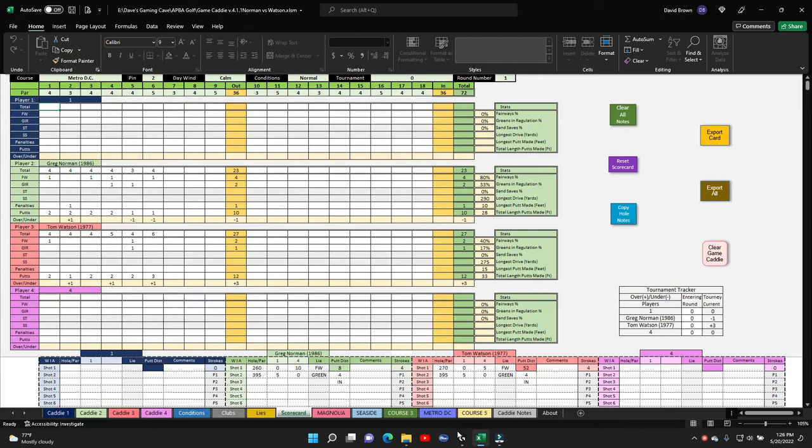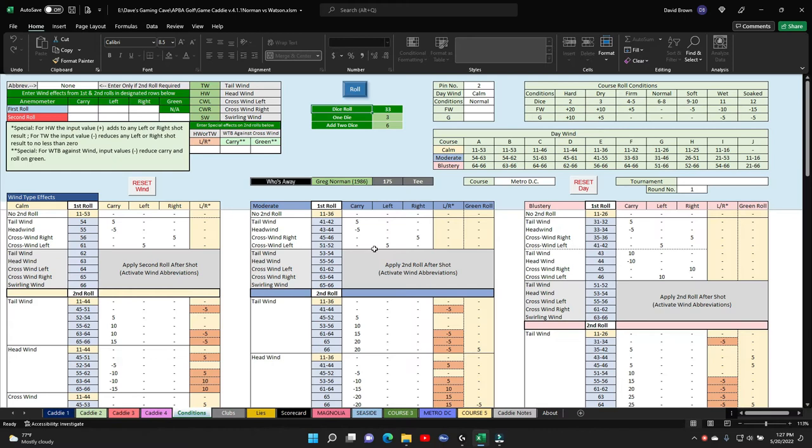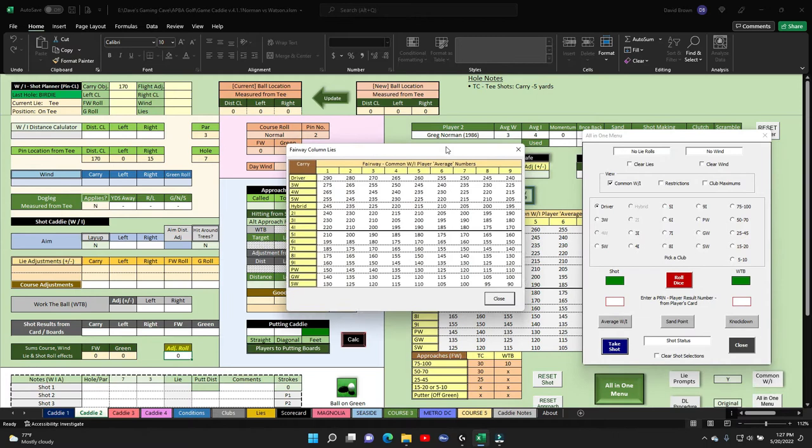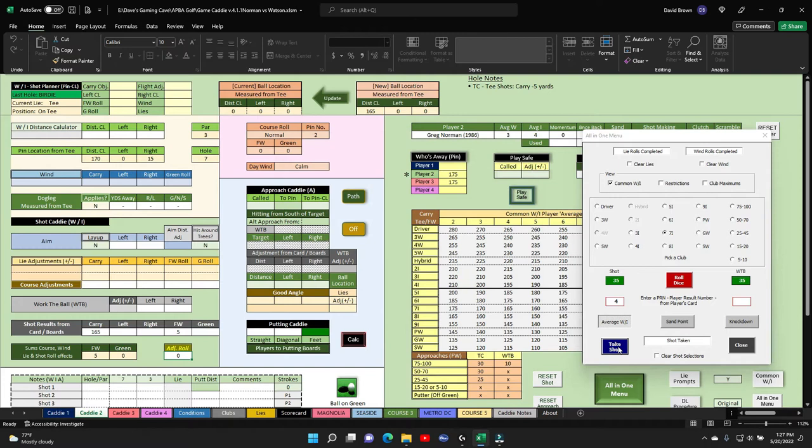Let's go over to Metro DC, reset hole, transfer hole to hole number seven. A 33 on a calm day stays normal, so we go Control Q and the first golfer up is Greg Norman. It's 170 yards, his iron is a four, so on 170 I think he'll hit his seven iron. He rolls a 35, and a 35 is a four, which is his average. He'll take his shot.